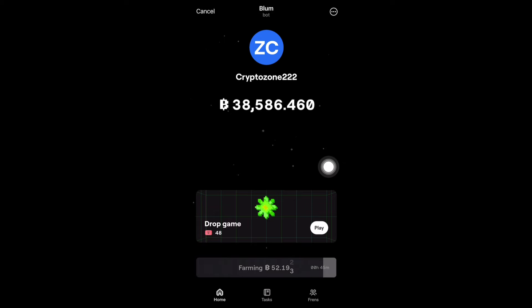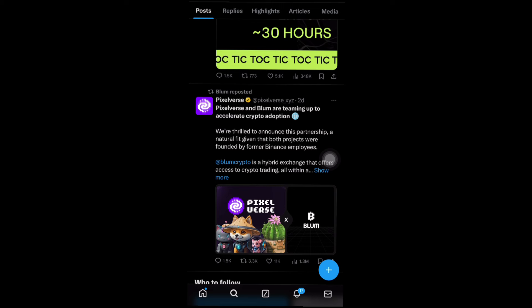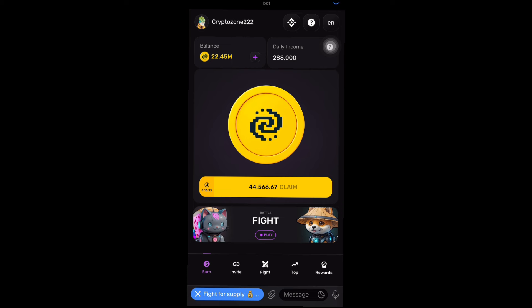That's it about Bloom points. If you have any questions, drop them in the comment section and I'll be glad to get back to you. Also, about this partnership — this is a post from PixelVerse: 'PixelVerse and Bloom are teaming up to accelerate crypto adoption.' Both projects were founded by former Binance employees. Bloom is a hybrid exchange that offers access to crypto trading within a Telegram mini app. Bloom and PixelVerse share a common vision of making crypto accessible to everyone.